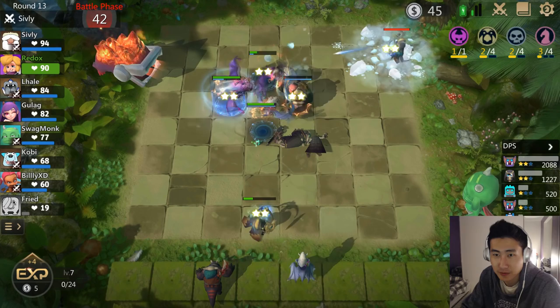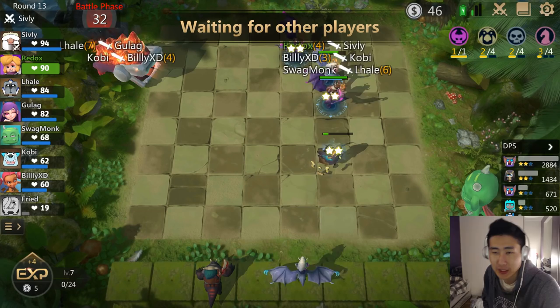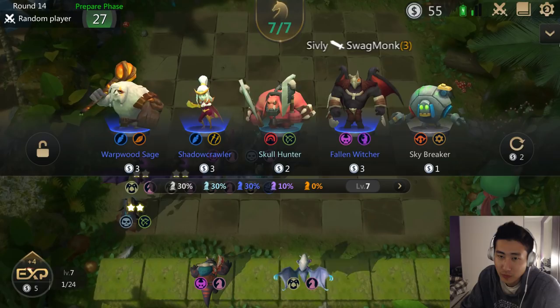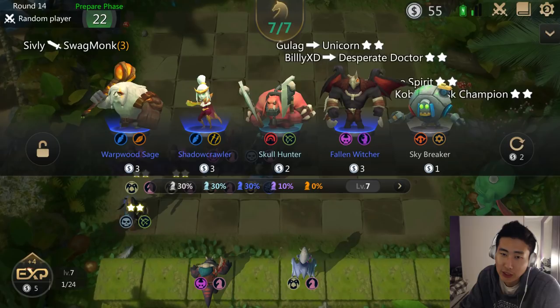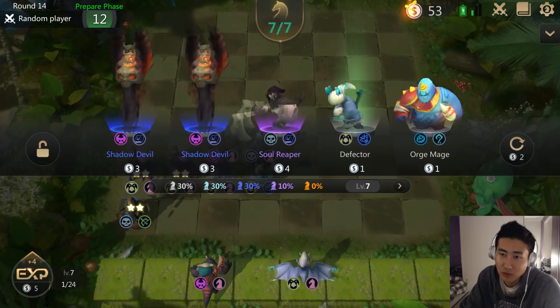It is over for this guy. I don't want to buy any of these units so I'll just wait. It'd be nice to get another Hell Knight for a two-star — I already have one on the bench, so getting a third piece would give me a two-star Hell Knight. That's a Fallen Witcher — a pretty good demon unit. I like the Fallen Witcher better than Hell Knights.